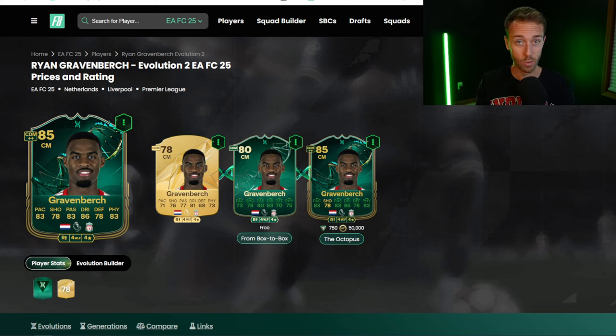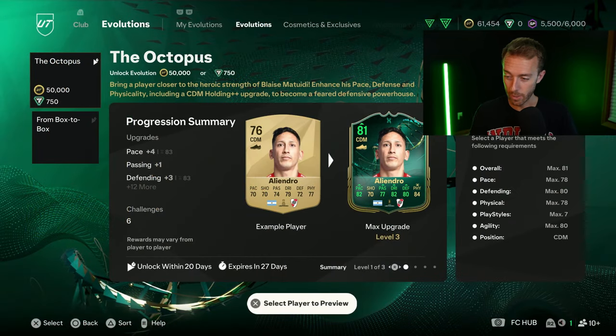Comparing him to Tonali and Declan Rice — other Premier League center defensive mids — Tonali is like 70k. I think Gravenbirch's card is on par with him, maybe a little bit better. With Liverpool links, I honestly think he would be more than 50k on the market. So for me, maybe that's worth doing. But 50k is still a lot of coins for this early stage of the game.